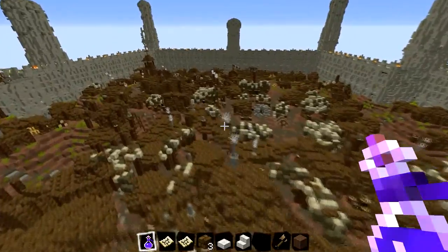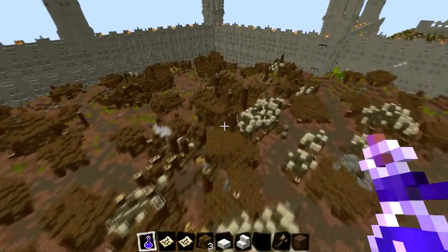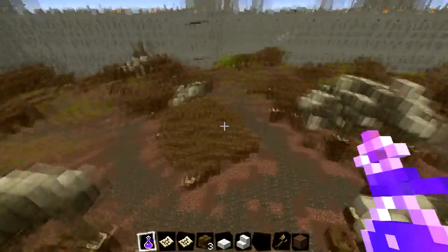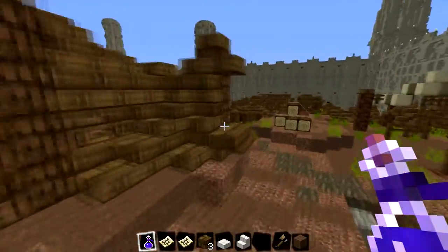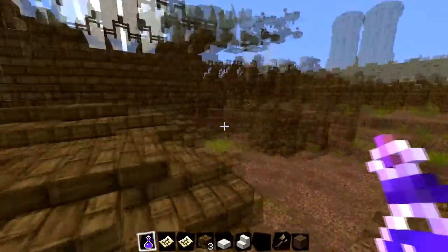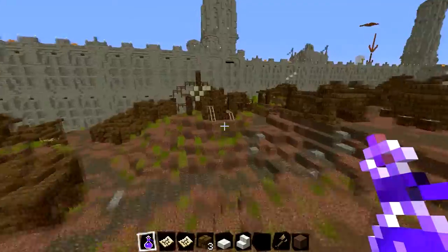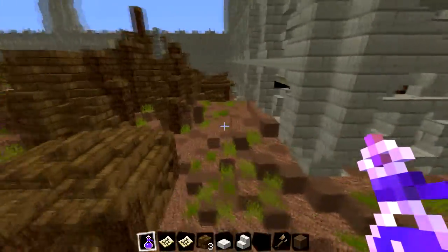Over here we have the poor district. This has been completely finished and we've shown it off in many, many episodes, so we're not really going to take too much notice of it now. We'll just jump down and show you a little bit of what to expect. The buildings are very, very spaced out and very, very basic — not particularly beautiful, but I think that's the idea behind them.